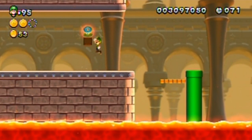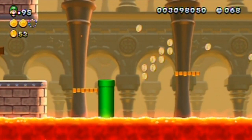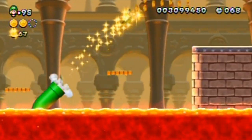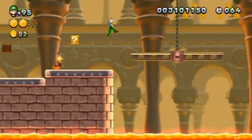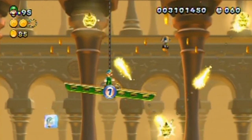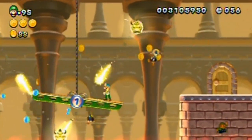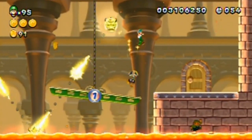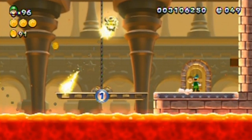Area number two. Let's get an Ice Flower, because I have an idea on how to do this a little bit more efficiently. You can freeze the bombs in the air, which means I can make platforms out of them, which also means I'll be able to get to that coin a lot easier. And there's Luigi in the lava — going to be submerged. Let's go through the door.